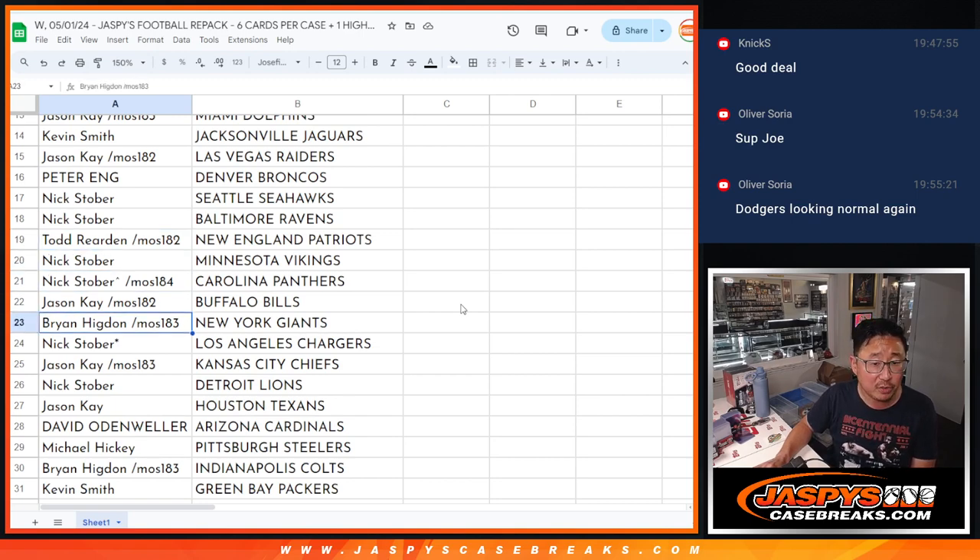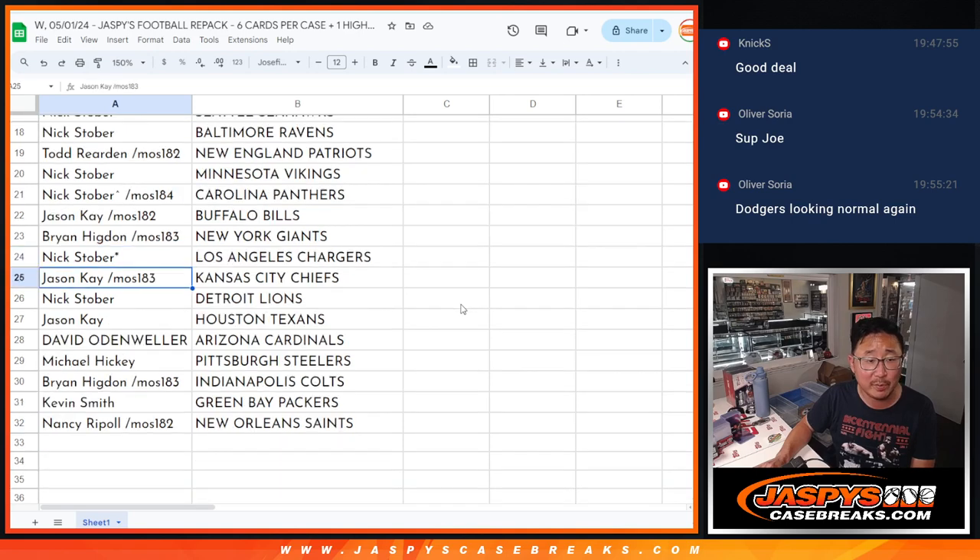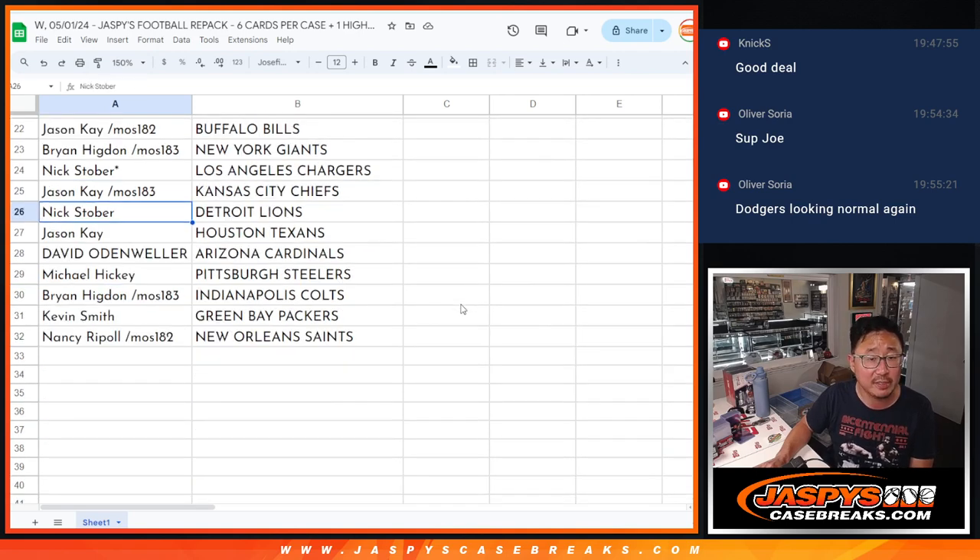Nick with the Vikings and the Panthers. Jason Kaye with the Bills. Brian with the Giants. Nick, last spot Mojo, Chargers. Jason with the Chiefs. Nick with the Lions. Jason with the Texans. David with the Cardinals. Michael with the Steelers. Brian with the Colts. Kevin with the Packers. And Nancy with the Saints.